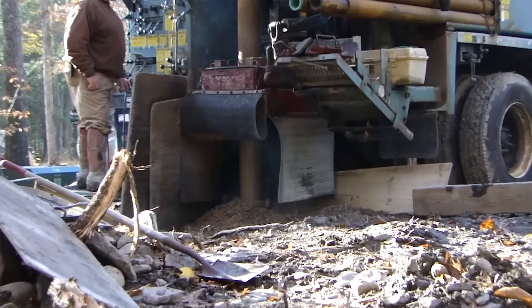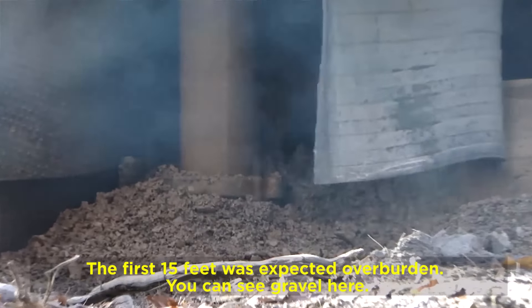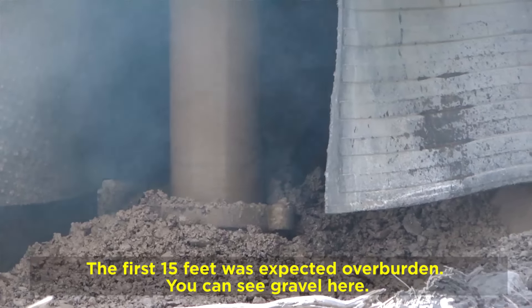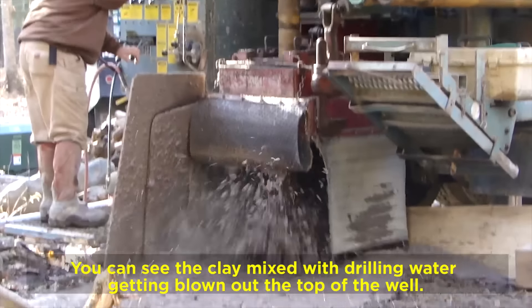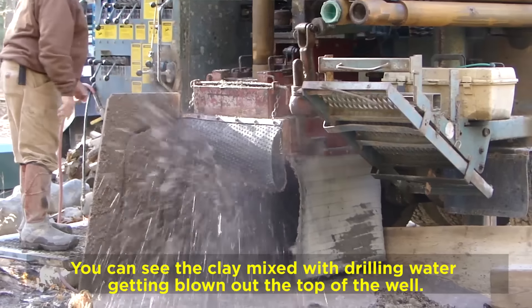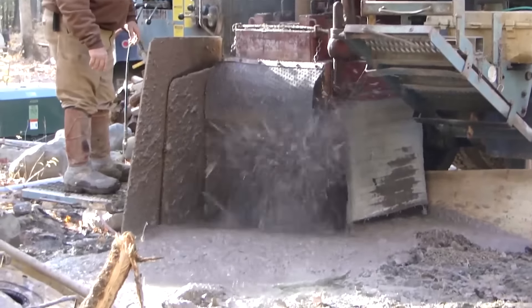In my case it turned out I had about 180 feet of overburden before hitting bedrock. The first 15 feet was big boulders, gravel, and silty clay, but then it just turned into solid clay. The nice thing about clay is that it's not very permeable — it oozed right in and suctioned itself to the sides of the casing. That, combined with the grout, means about 165 feet of solid clay helping prevent any surface contamination from reaching groundwater.